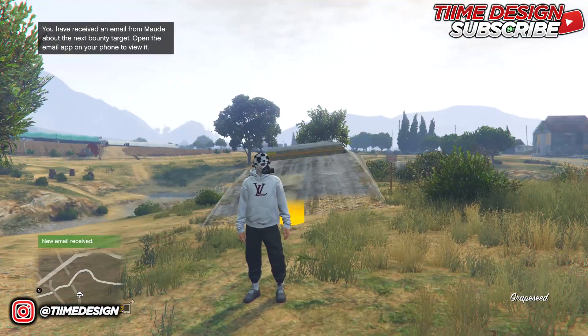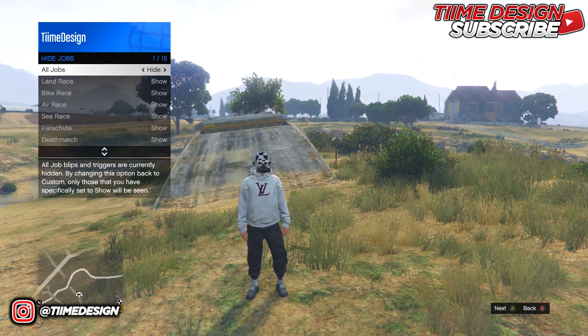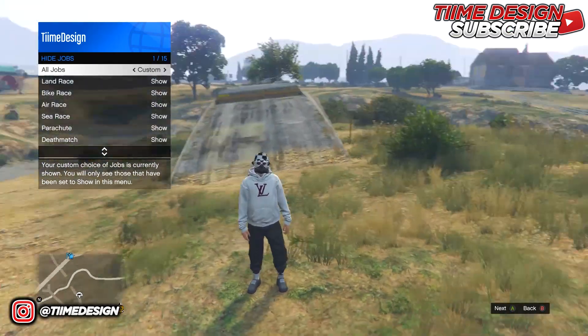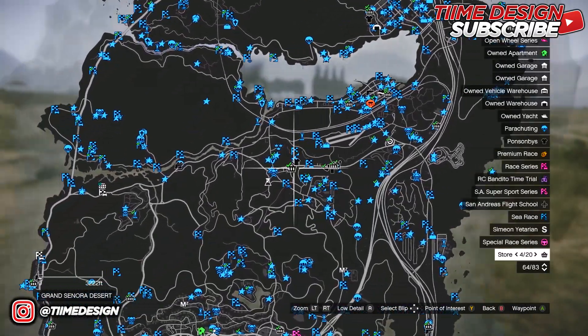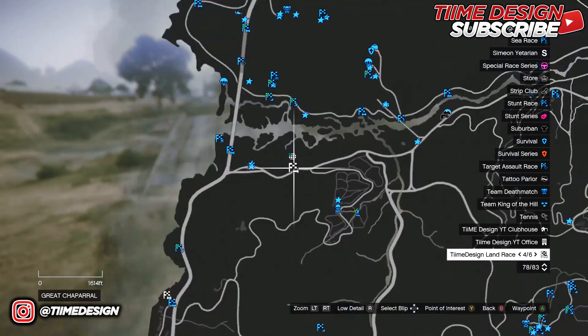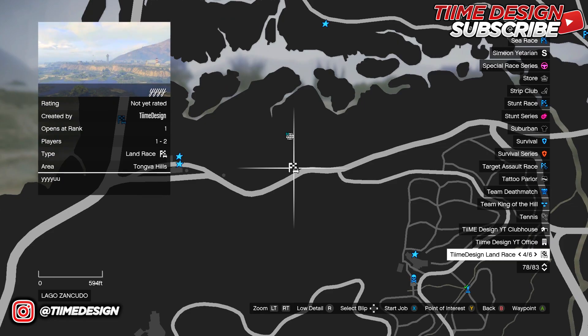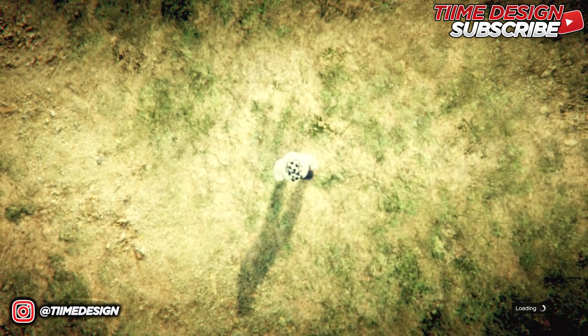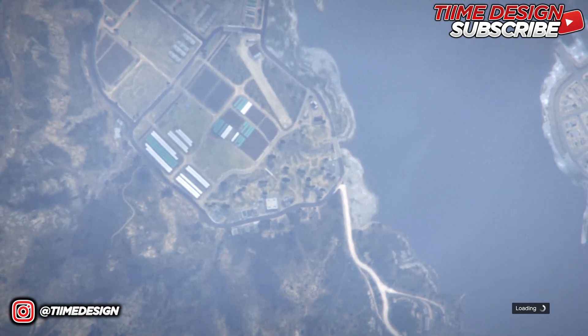Once you're outside, pull up the interaction menu and go to Hide Options. Under Jobs, set everything to hidden and then make it custom. Once it's custom you should see all these blue jobs around the map. Pick a job that's nearest to your facility — I have a custom job I made right next to mine, so I'm going to start that one up to teleport over to the facility.